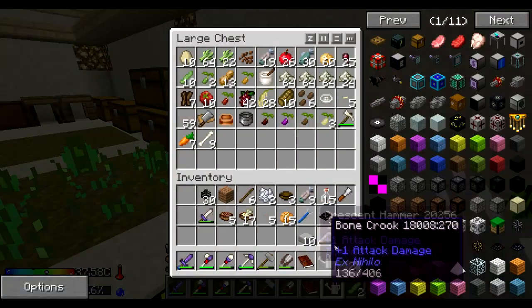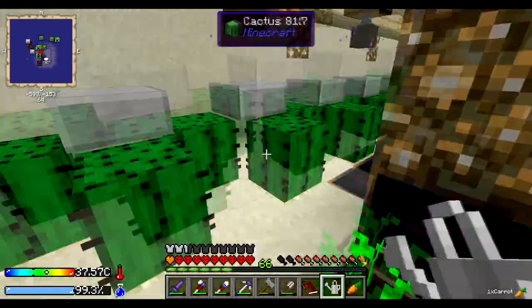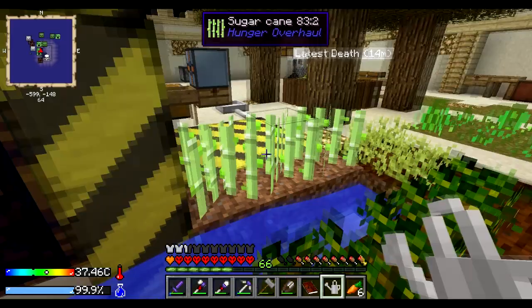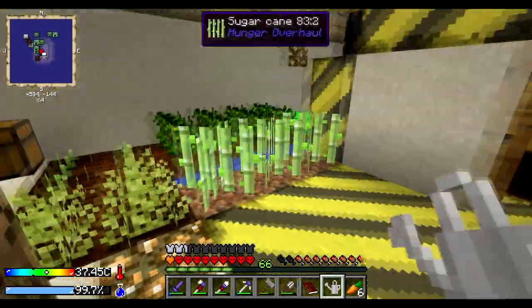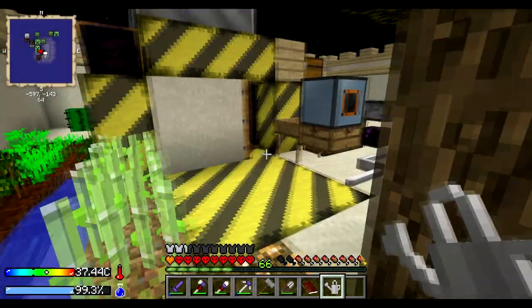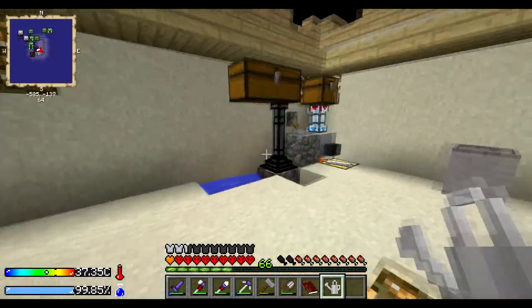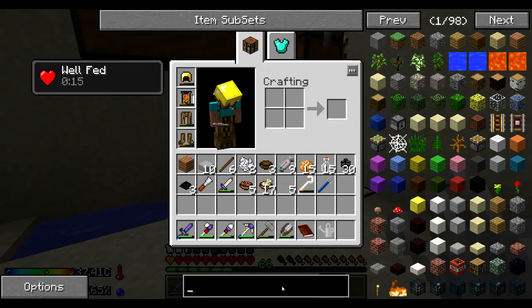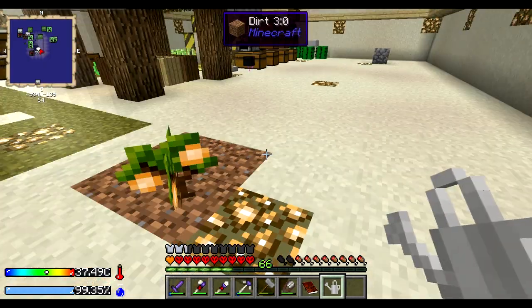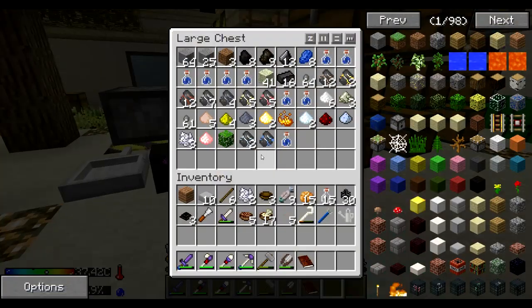That tree may never grow — it could still be too close to this tree here. They don't grow fast enough or often enough for me to ignore. Water's going good. Let's work this way. I want to get our smeltery up and running. You can pump cobblestone directly into the smeltery as well, which is pretty alright, and that gives you seared bricks which means you can expand the smeltery.